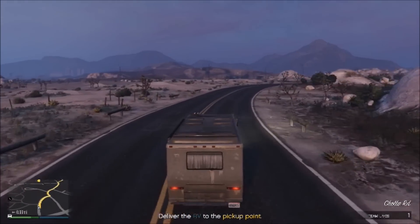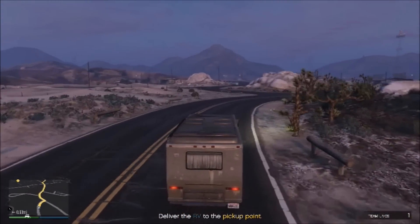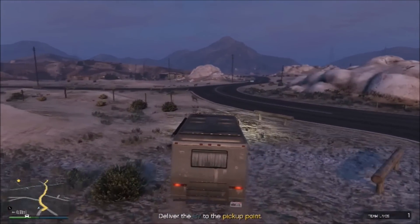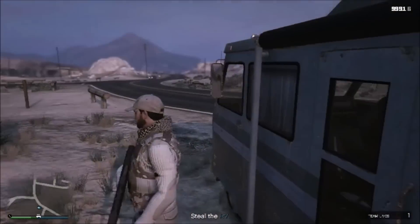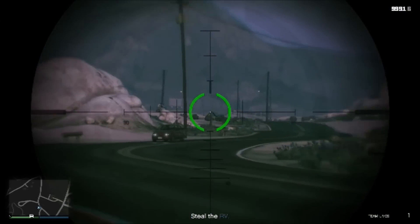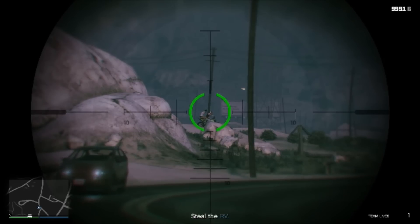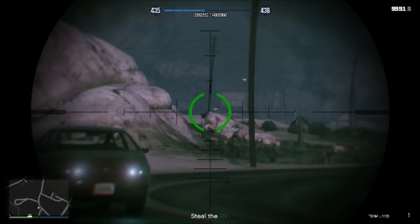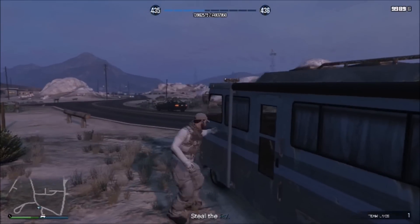As you come around this corner, you want to aim towards that one big kind of rock pointed right there and then park right here. Get out and pull out your sniper rifle. There's two guys on a motorcycle — you want to shoot the driver. Snipe him, the other guy will fall, and as soon as he stands up, just shoot him too. That's the last two guys you have to worry about in the game.